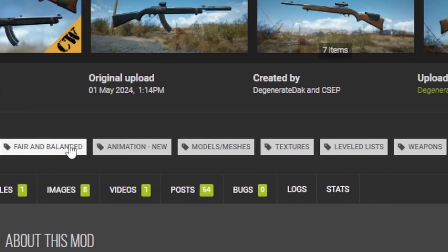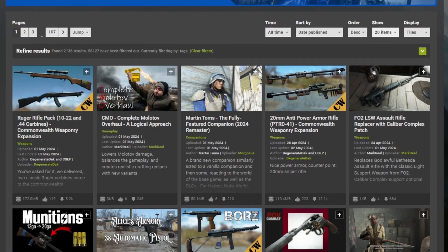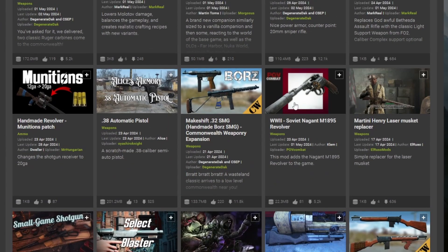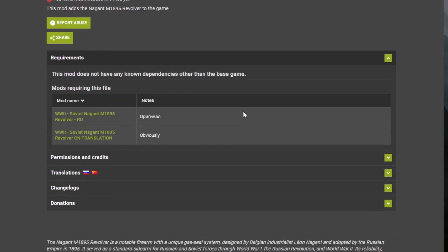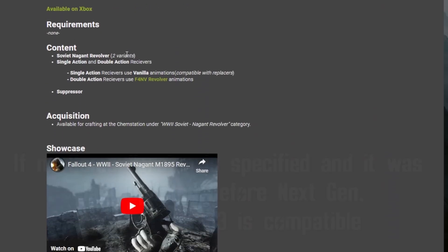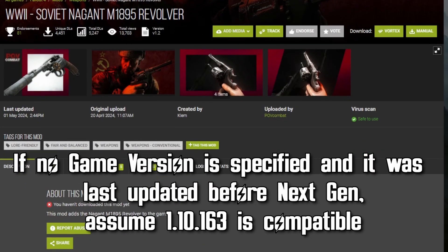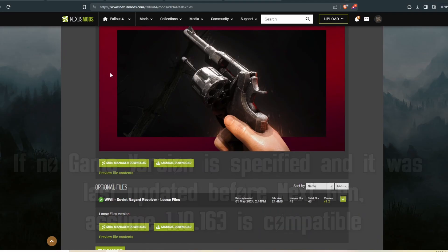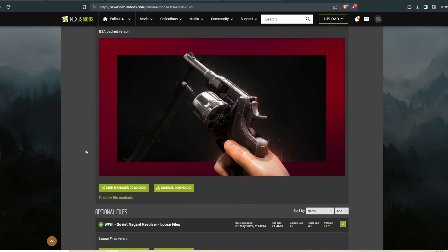For that, I'm going to look for the tags — see weapons conventional — and click it. This takes me through a list of similarly tagged items. I see the World War II Soviet Nagant M1895 revolver. I'm kind of a nerd when it comes to historical weapons, so I'm going to download this. Let's check the requirements — looks like there's no known dependencies other than the base game. Let's also check the file version it's compatible with. Looks like there shouldn't be any problems. If there's ever a BSA-packed version, I recommend you go with that — it's simpler and more plug and play.